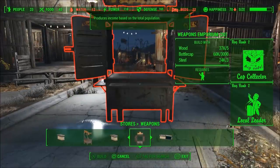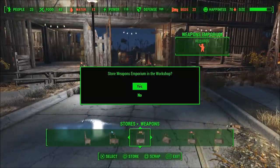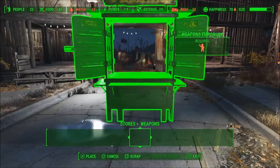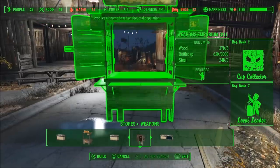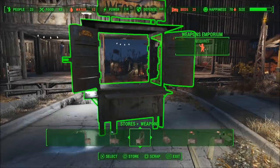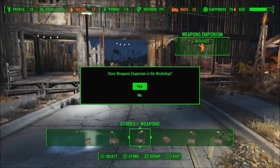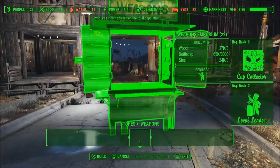Right now we are doing the unlimited bottle caps glitch. It's only going to cost you around a thousand bottle caps for the cheapest one, but you can get ones upwards of three thousand. You just want to buy one store and then place it onto the ground. Once placed, hover over it so it is fully green, and on PS4 press square and then circle. What the game thinks you're doing is scrapping it and selling it at the same time.